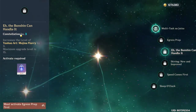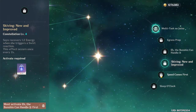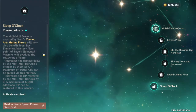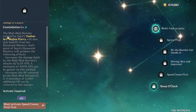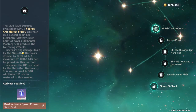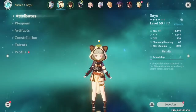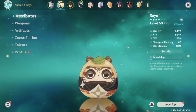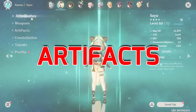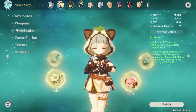Her C3 increases the level of Sayu's burst. C4 lets her recover energy better. C5 increases the level of her E. Her C6 makes her burst benefit from her Elemental Mastery, meaning it will deal more damage and heal more — which is good because Sayu's ascension stat is Elemental Mastery.